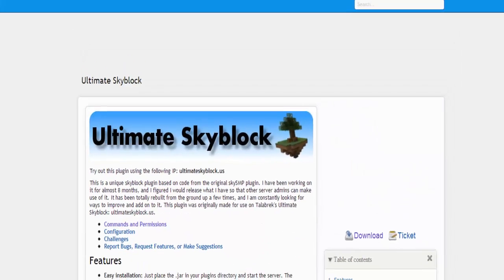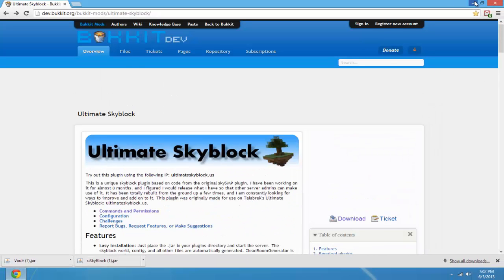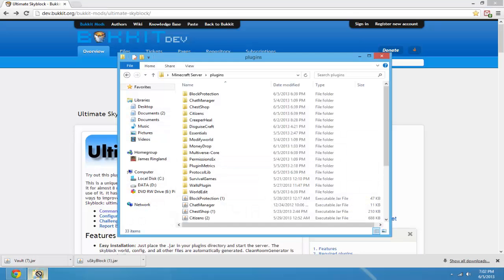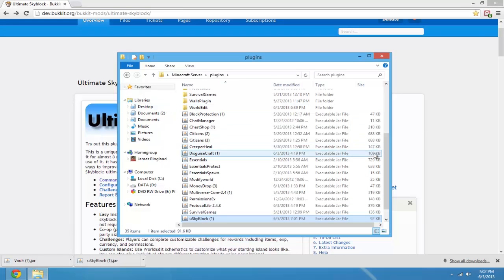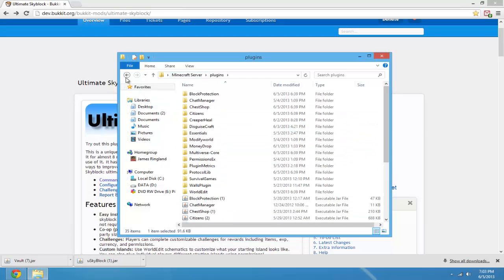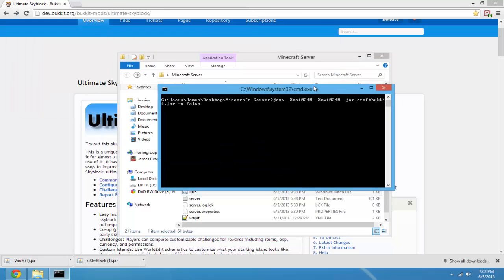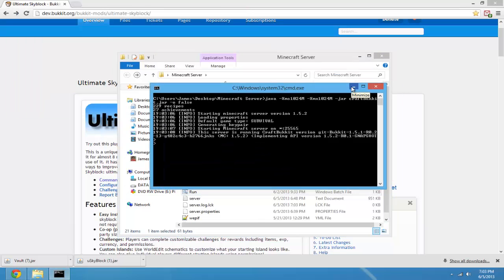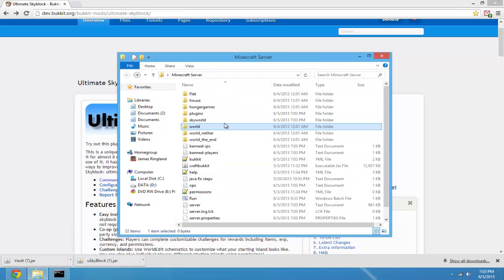Try to get these plugins, and especially watch the multi-inventory tutorial if you haven't already or don't have the plugin yet. Once you're ready, throw both files — Vault and SkyBlock, plus any other recommended plugins — into your plugins folder, then restart your server. You'll notice that a new world has generated called SkyWorld.